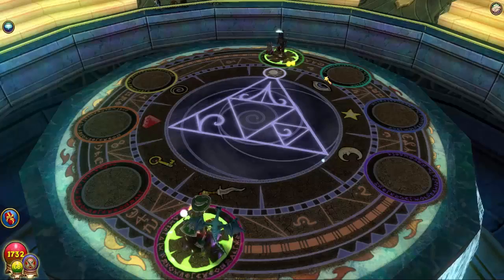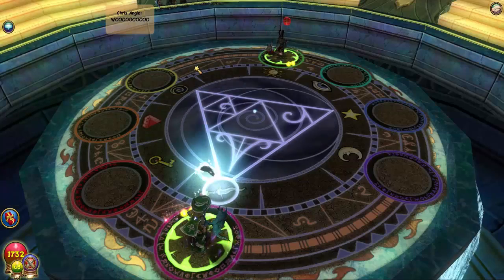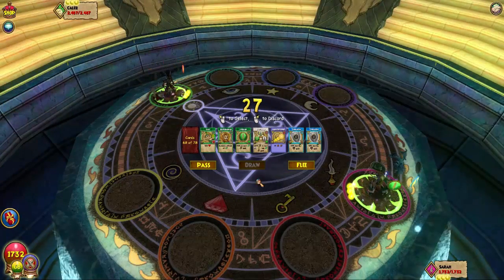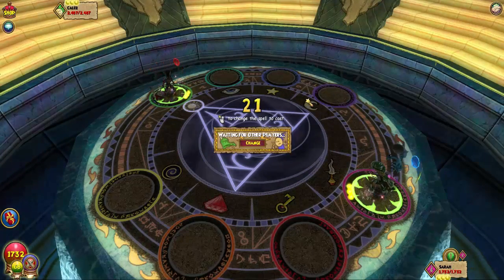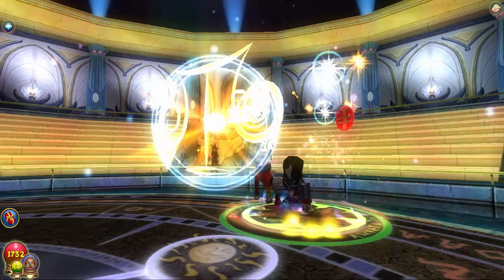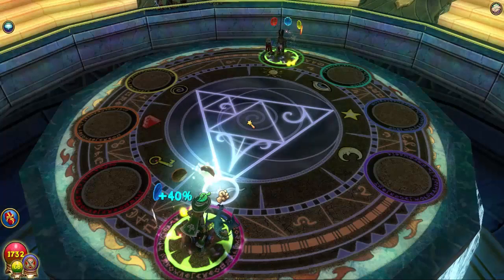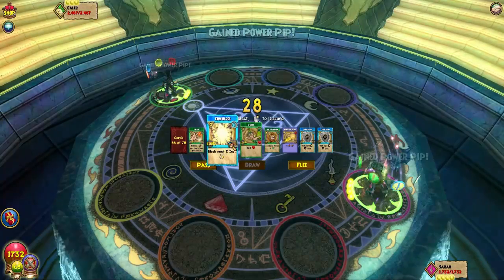Maybe I'll get lucky and he's really stupid and doesn't know what to do. Is that the same guy you just fought? Oh no no no no. It's already got a blade on with all those pips — this is not good. Elemental... oh lord. His pet is only Adult. Give me a Triage, give me a Triage, give me a Triage! Do you have a shield on? Okay, I got a Triage in my hand.